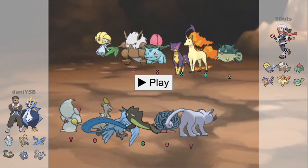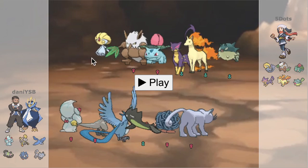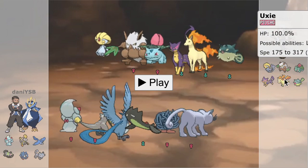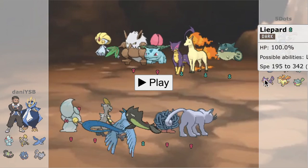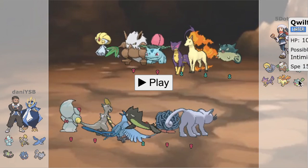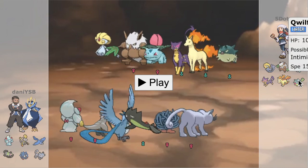Game number one: Danny facing off against Five Dots. Right off the bat, we see Five Dots bringing a Sun hyper offense build with two Sunsetters — Uxie, a generally good mon with a fast speed tier considering how bulky it is, with access to Rocks and Yawn. The other setter is Liepard with Prankster Heatrock Sunny Day. Then there are three abusers: Shiftry, Rapidash, and Ivysaur, plus a Qwilfish which is likely just a pivot, a fight resist, and a Spike setter.